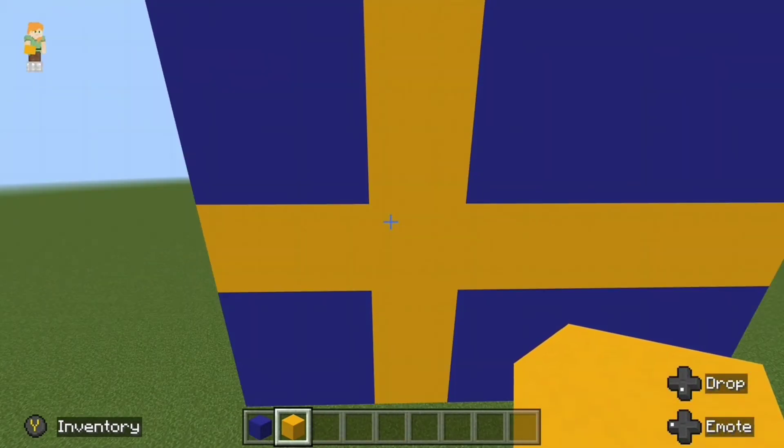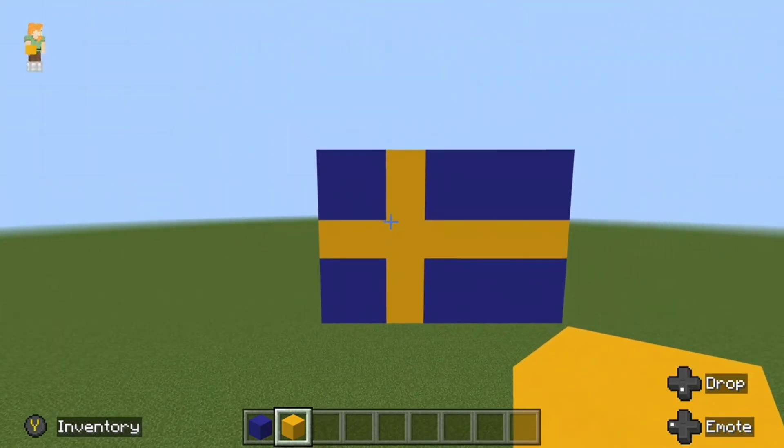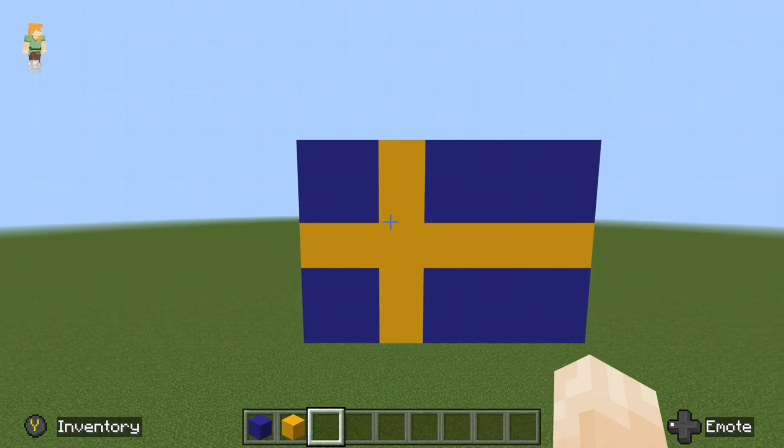Now that you've filled in the yellow concrete and blue concrete, the build is completely done — that is the flag of Sweden! If you think that this was a good tutorial, please consider liking and subscribing, and tell me what to build next. Bye!